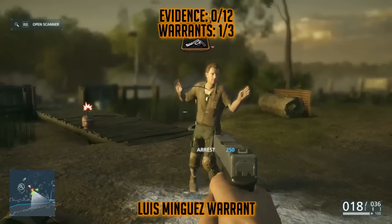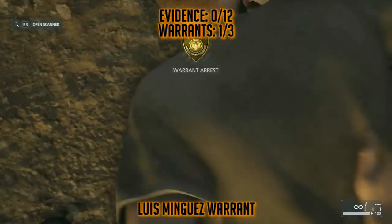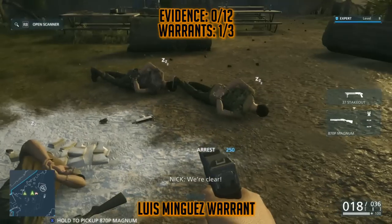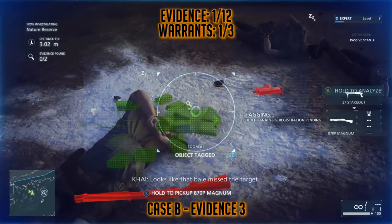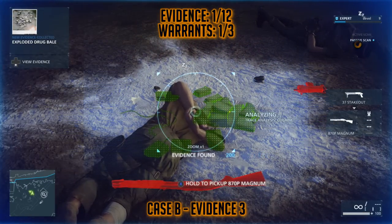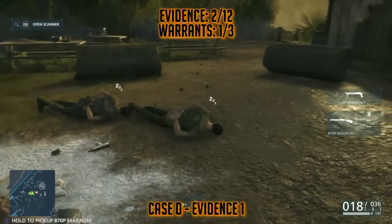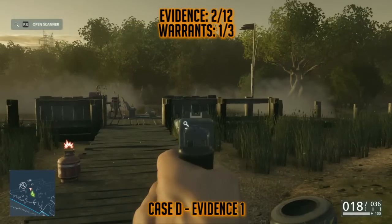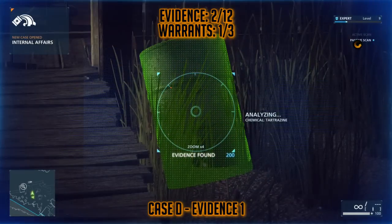After I arrest all three of these guys, just to make sure they don't get in the way — I did get my warrant, so make sure you see it on the screen. After that, look down and you'll see this large white substance on the ground, so make sure you analyze that. That's going to be Case B evidence number three. Then from that area, come out of your scanner and turn around 180 degrees. Behind you, you'll see a boat on the dock and also a barrel for Case D evidence one.